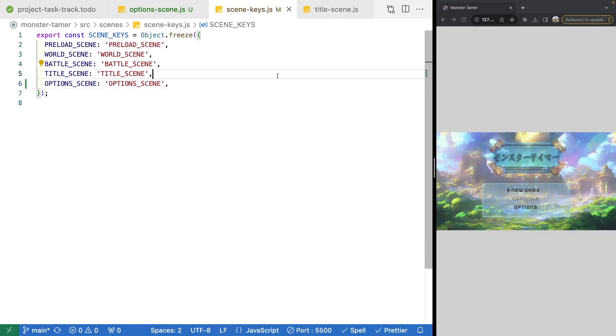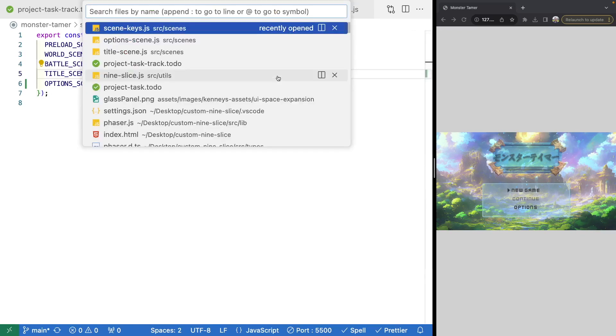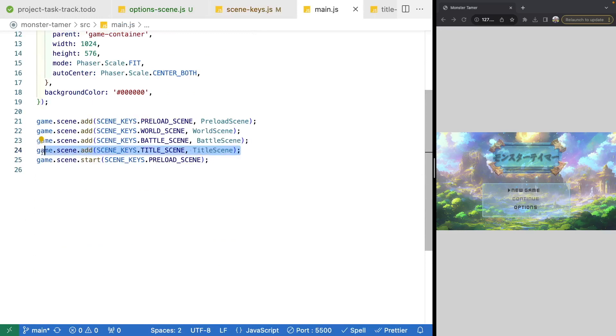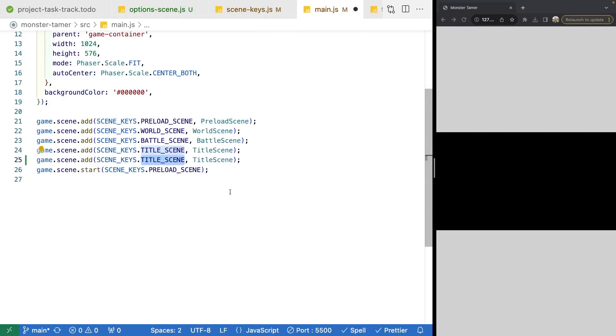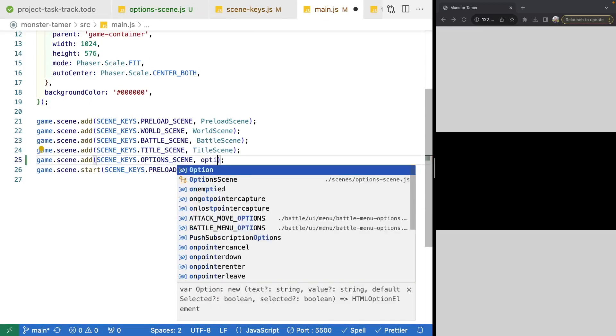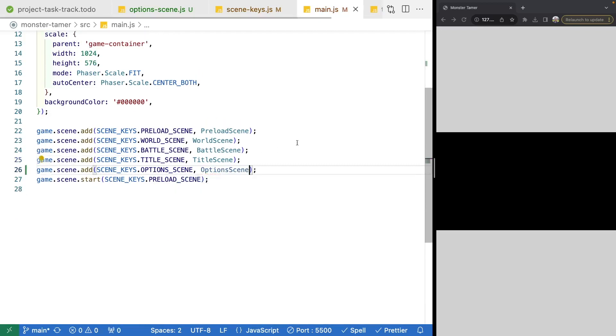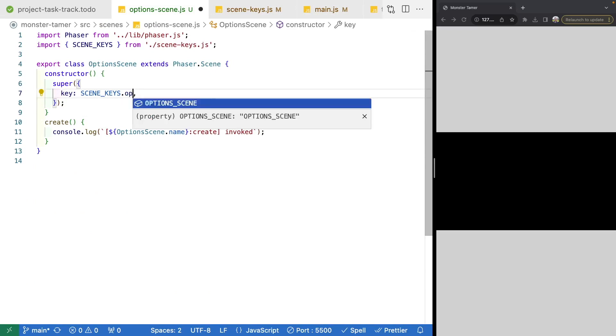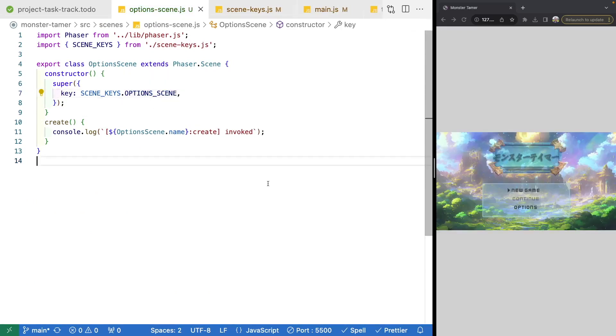Next, we'll jump over to our config in main.js where we have our Phaser config, and we'll add our new scene to our game instance. This is going to be our options scene, and it'll be an instance of our OptionsScene class. Then jumping back to options scene, we'll fix our scene keys now that we have our new property, and save.